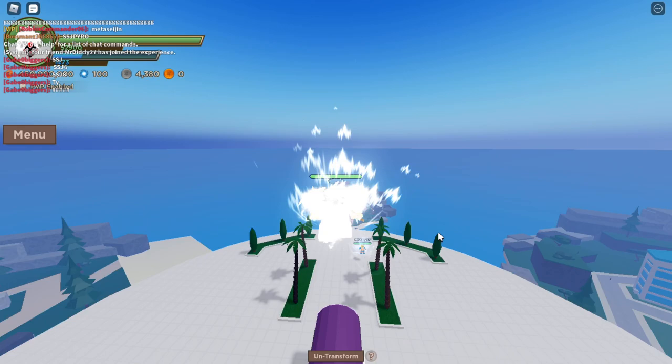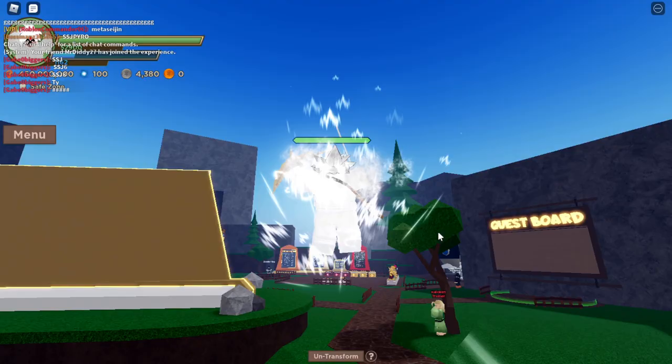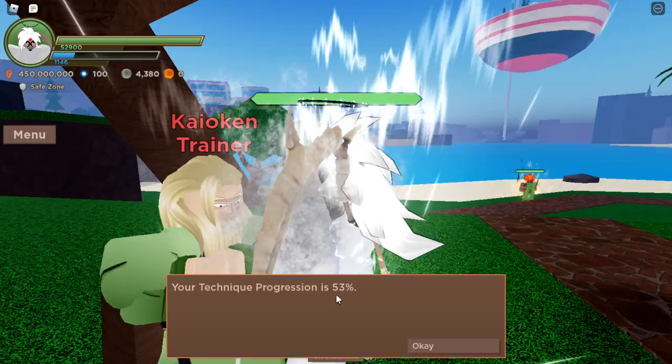Now to start off, your Kyokin goes from x2 to x20 to x100, and then after that you can get potential unleashed. Right now I'm on 52% for my x100 Kyokin, and this is going to be the easiest way.